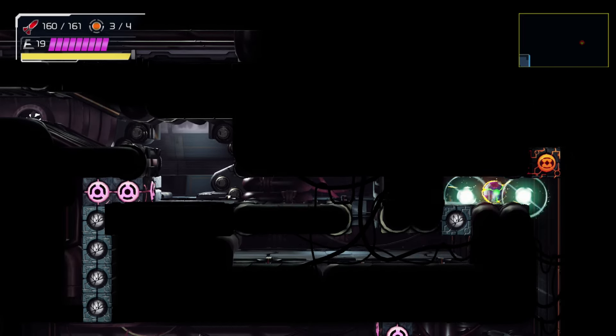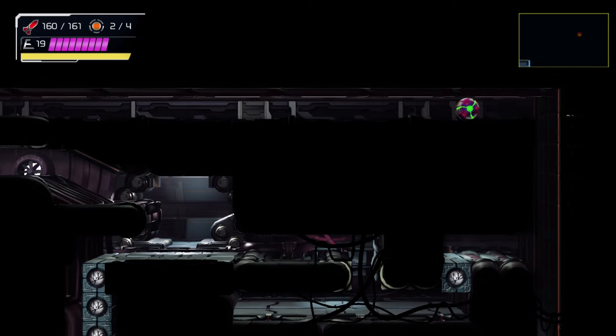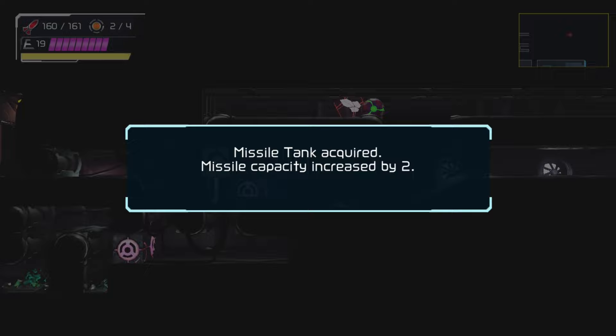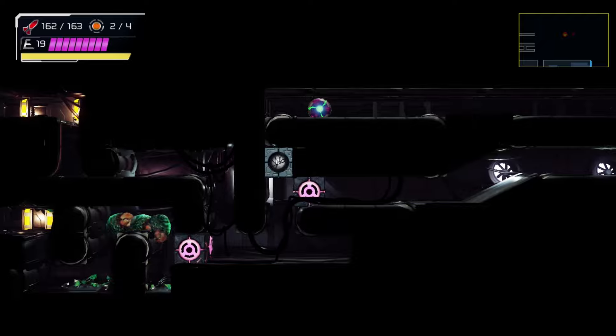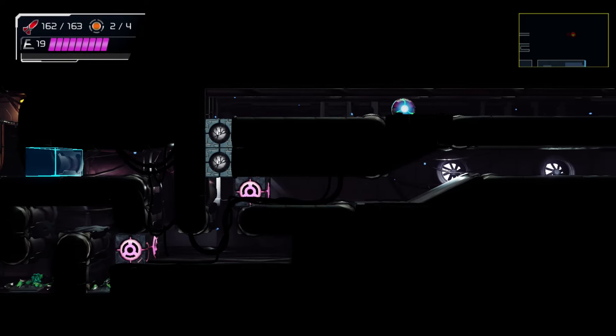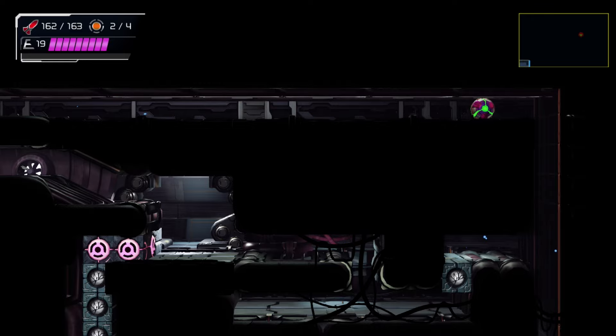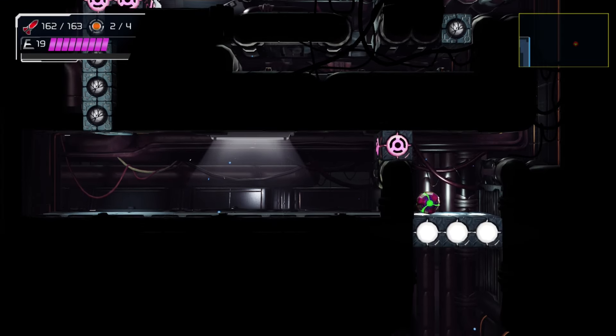Power bomb. Now we can head back across this way - and there we go, missile tank. Is there any other items in here? I think that was it. We can go ahead and drop down. That one item got us up to 50%, so there's not a whole lot in this area.